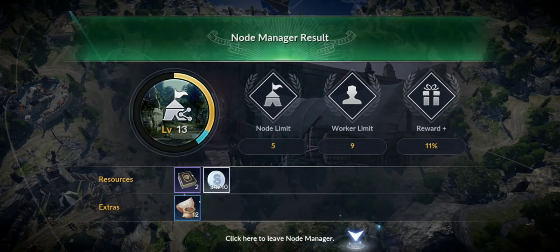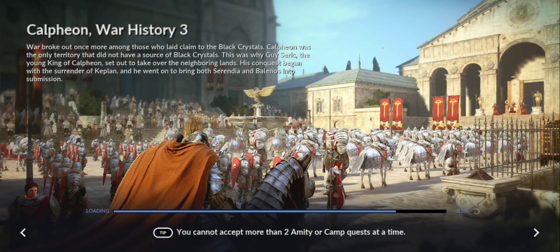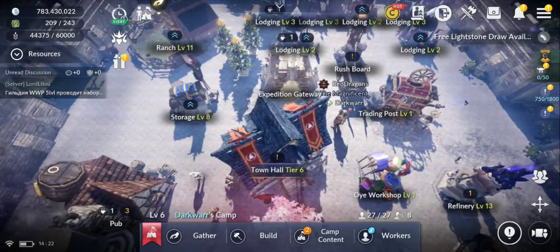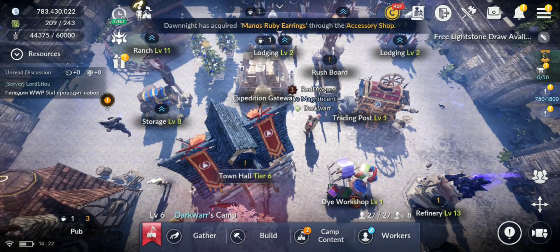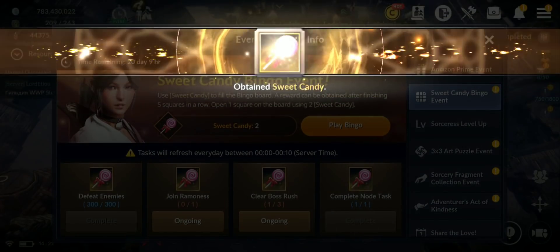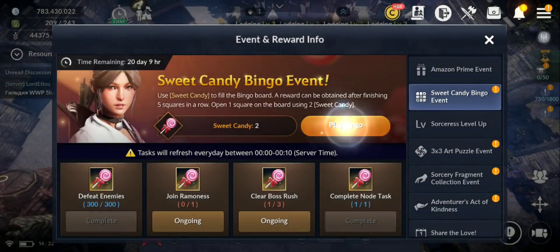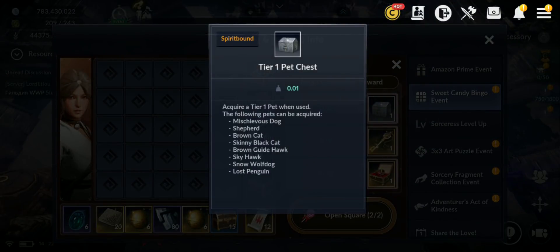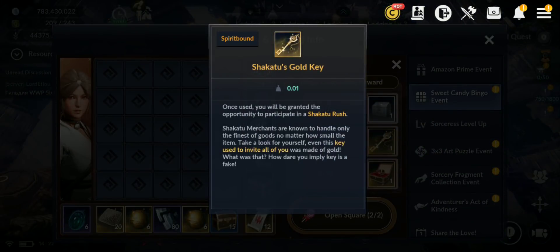I might not get the event points because I didn't complete a task in there — maybe I completed it earlier. Let's get back to this event. I completed it — good. Let's go play bingo. The bingo completion rewards: if you complete six lines you get a Tier 1 pet chest.